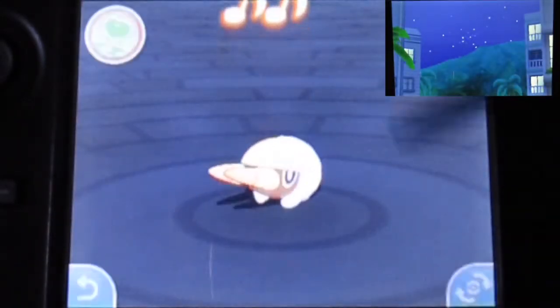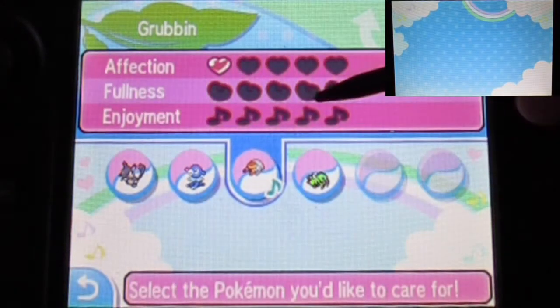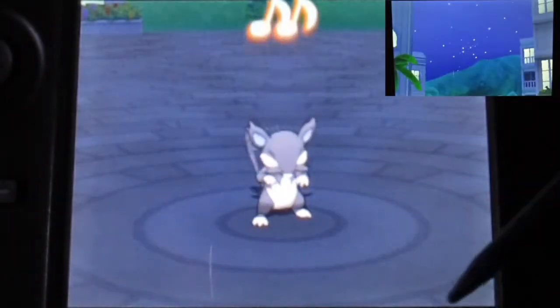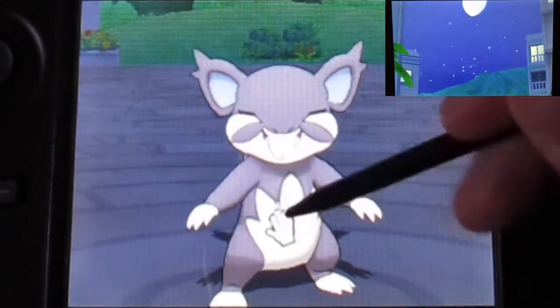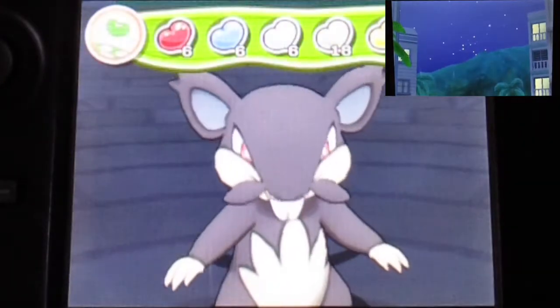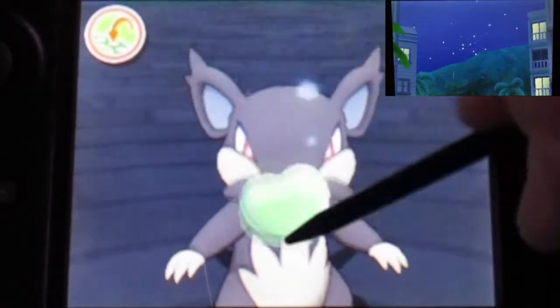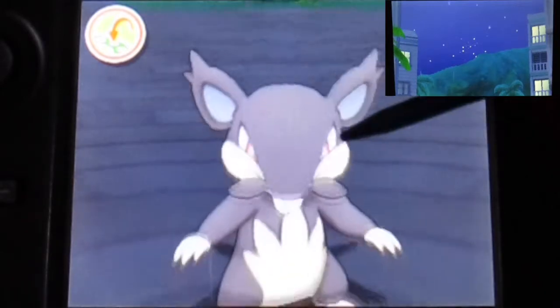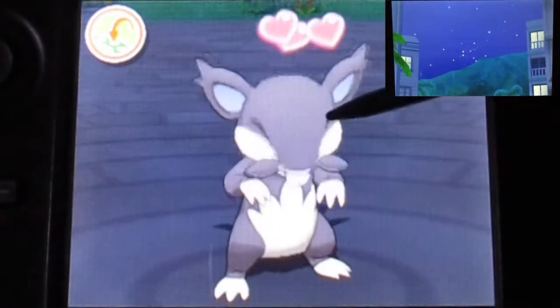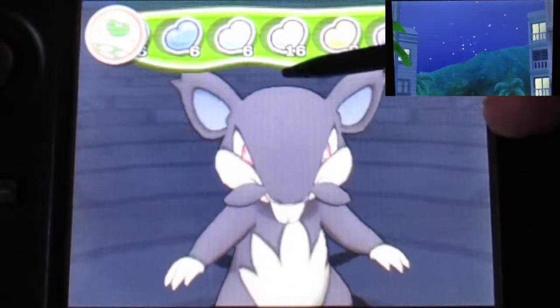We can access the Pokémon Refresh right there. Wait, why am I starting on Grubbin? There are so many of them! But okay — wow, it's no longer at full happiness already really? Let me watch my Rattata a little — look how adorable it is, guys! That's really cute. You can actually get a free Poké Bean, randomized by color. I got the green one for some reason, but I'm just gonna feed it for now with all of this.